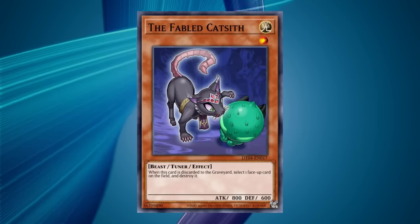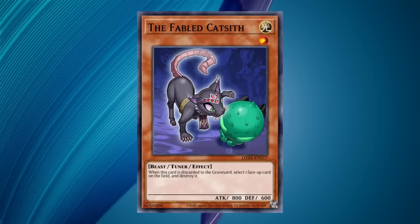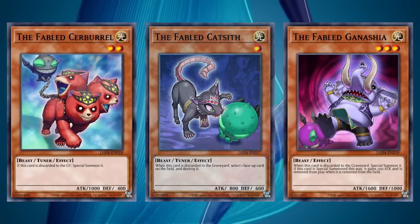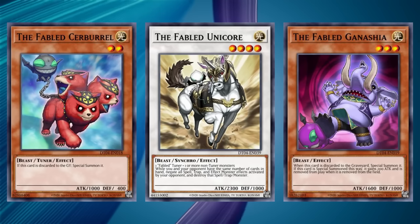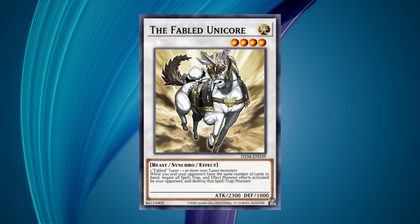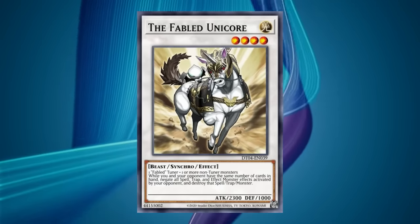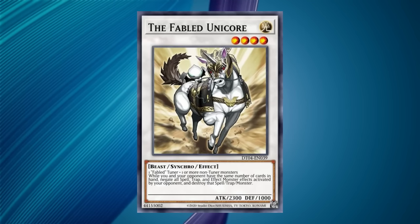Fabled would receive a new sub-arch in the form of The Fabled, a series of beasts with effects around being discarded or discarding cards, with Catsith destroying a face-up card when discarded, Cerburrel summoning itself when discarded, Ganashia also summoning itself when discarded, and Unicore — a level 4 Fabled locked synchro that negated all cards and effects used by the opponent if you and your opponent have the same number of cards in hand on that card or effect's resolution. Unicore specifically would spawn an entire new deck known as Unicore Control, centered on maintaining the same number of cards in hand as the opponent to lock them out of the game.